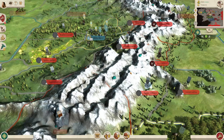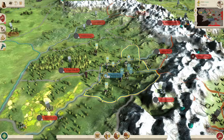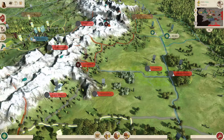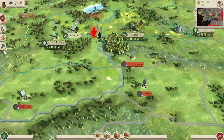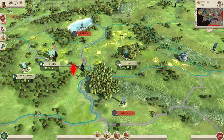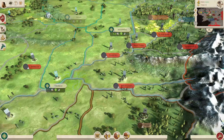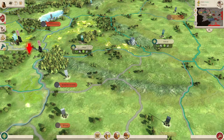The Orc Rebels are one of the factions where, if you leave them to their own devices, they will conquer hundreds of regions and become a pain to deal with later on. The Noldor Elves don't usually expand much, so quite often you can see the Orc Rebels take all the rebel regions and completely surround the Noldor Elves, and sometimes they also spill out to take other settlements. So you want to try and deal with them sooner rather than later.